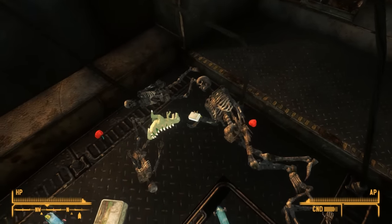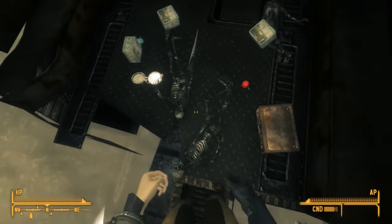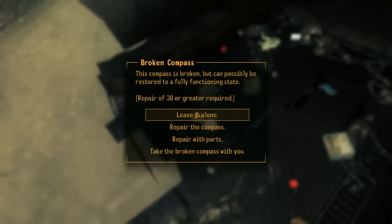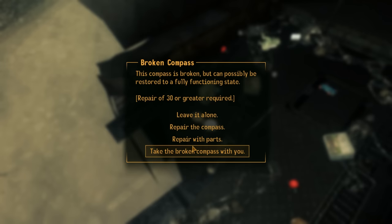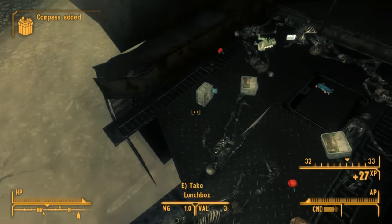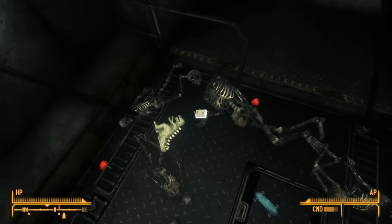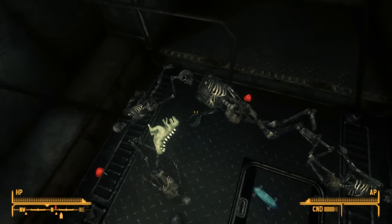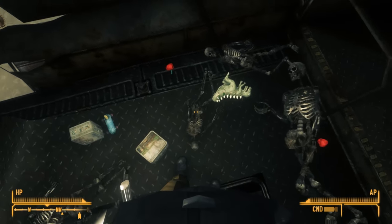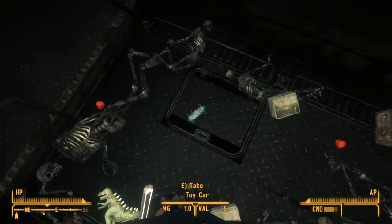The item we need to find to complete the quest is a compass. We find it lying on the floor of this bus, still clutched in the hand of a dead child. Upon activating it, we have quite a few different options to repair it. With a repair of 30 or greater, we can simply repair it. Otherwise, we need the compass sensor module found here on the bus. Our third option is to take the broken compass to any workbench in Zion Canyon and repair it there.